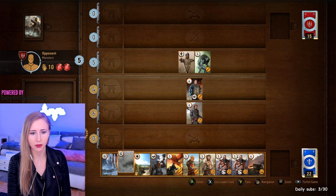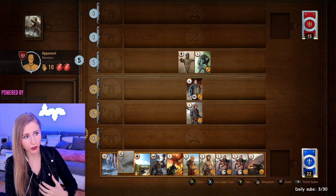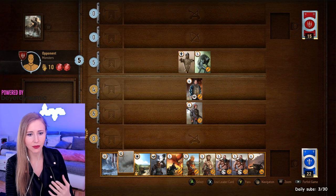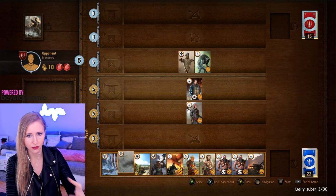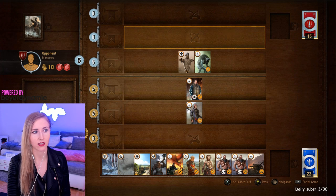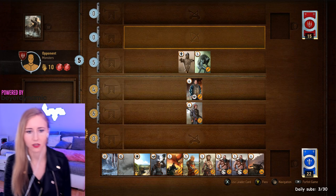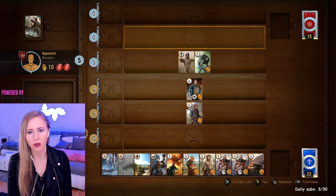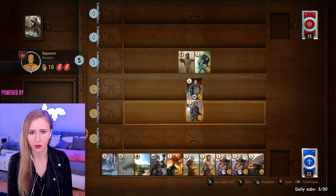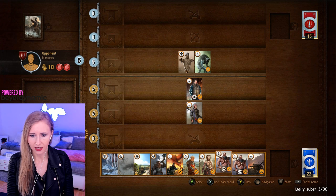You have to keep in mind: if you use a weather effect it applies for the enemy's row AND your own row. So if I play fog it applies for the ranger lane on both sides. You have to think about which cards you want to focus on. I didn't want to focus on melee cards this round, but now he put a spy there on my side, so I might think about playing my melee cards too.